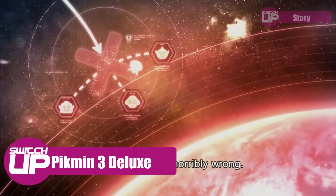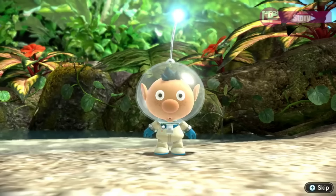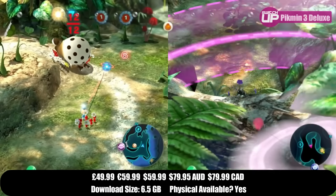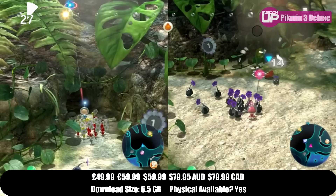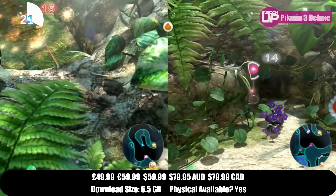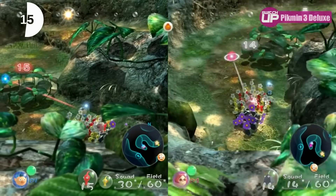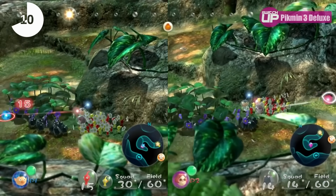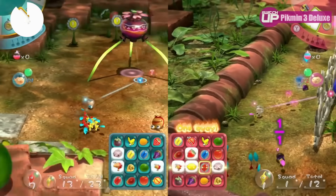Pikmin 3 Deluxe is our next choice — not Pikmin 4, because they messed up co-op. Player two was basically a glorified pointer; you pointed at things and that was it. Pikmin 4 is probably objectively a better game, but Pikmin 3 Deluxe is a far superior co-op game. You can split up your team, go off along the levels separately, take a team of Pikmin each, and go find the fruit you need. If you're playing in couch co-op, chatting and planning out your routes, it just works very well. Definitely up there as one of my favourite co-op games on the Switch.